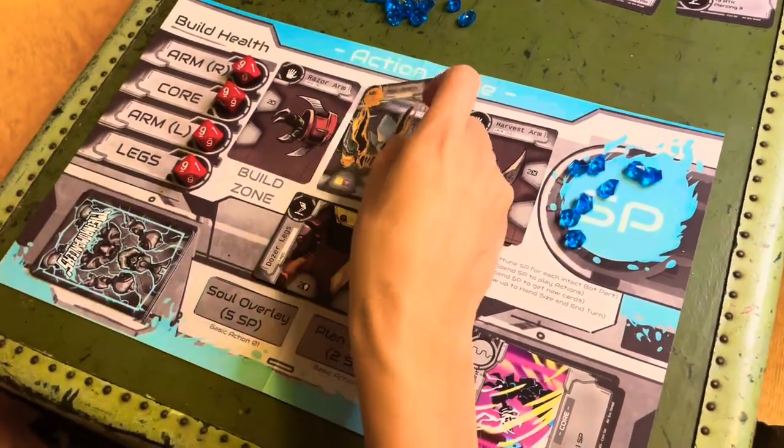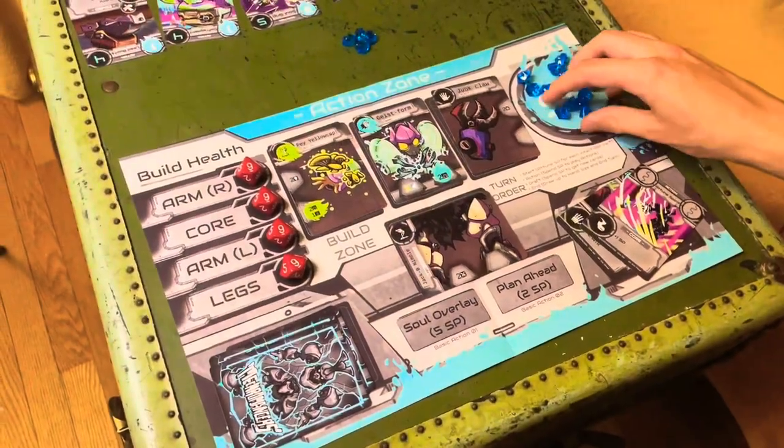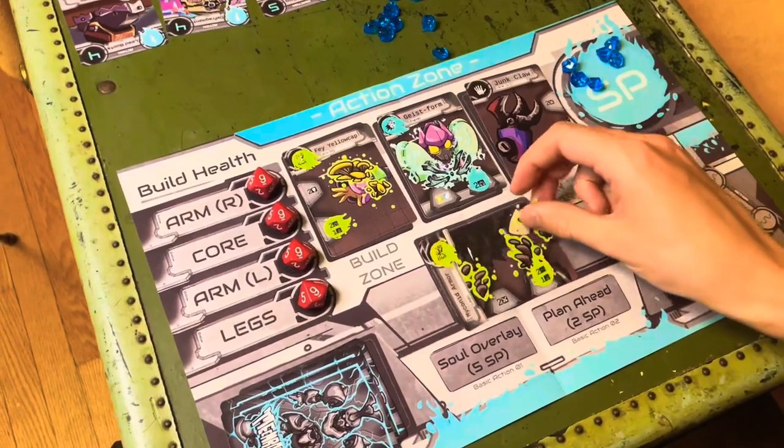Mecromancers' signature mechanic is the unique transparent spirit overlay cards. Choose from a variety and mix and match to make sure that your bot is the strongest it can be.